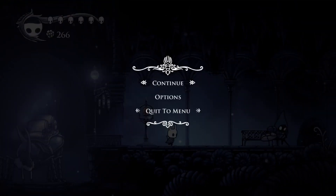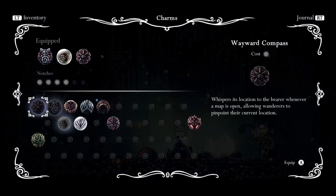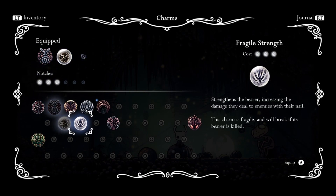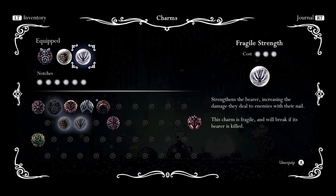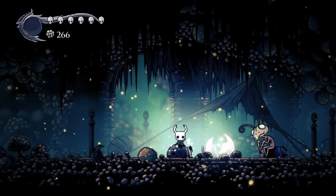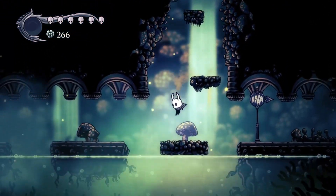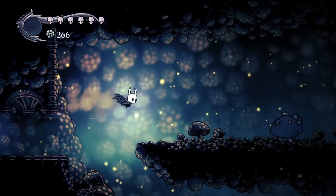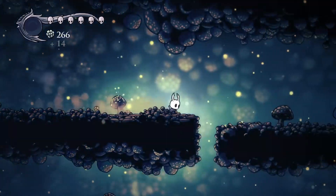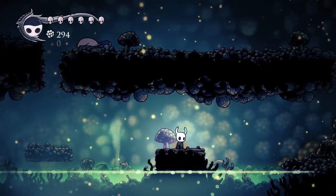I'm going to warp straight back to Leg Eater. Looking at our updated map we can see some benches around. We now have double the charm notches we started with to play around with. Right now I'm very fond of this setup - increase our strength, increase the geo we get and gather it all up. It will decrease the amount of soul we have to play with, but I think that's a worthwhile exchange. Heading back down, be super careful when descending - there is acid everywhere and it is so easy to fall in. Our increased damage and increased health mean we are super upgraded now.